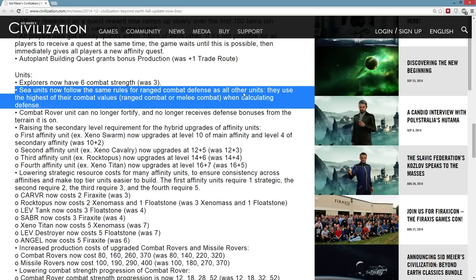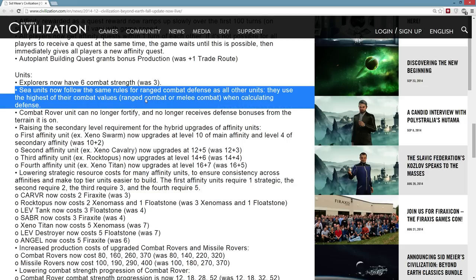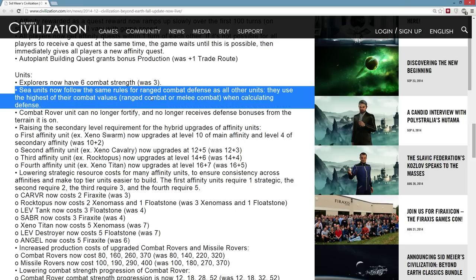Sea units now follow the same rules for ranged combat defense as all units — they use the highest of their combat values, ranged combat or melee combat, when calculating defense. I suspect what was happening was that when sea units got bombarded, they probably used their melee defense to defend against the bombard, which is much much lower. That would explain why sea units might have felt so squishy. Whoever got the first shot in sea combat mostly just did near 100% instakill damage to other naval units, so this is better.